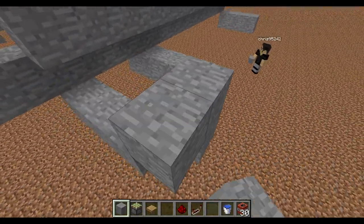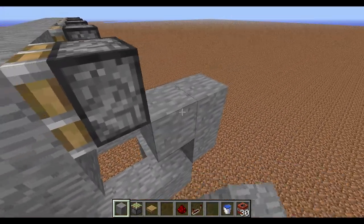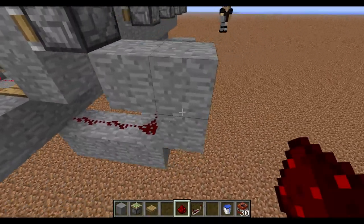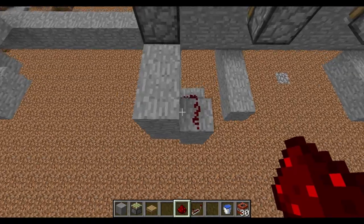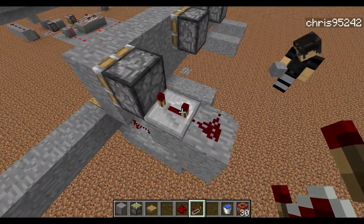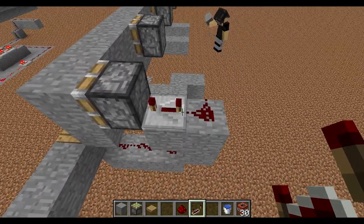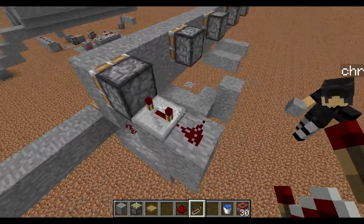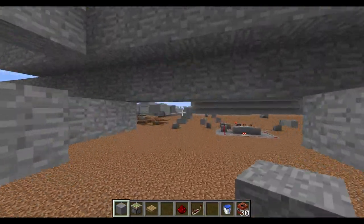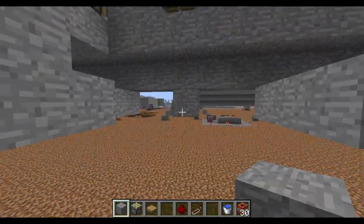You go out one, up, over, up, over like this. And you put redstone, redstone, redstone like this, going up here. Then put a repeater. Like in our other tutorial, this repeater sets the difficulty. All the way out makes it easier, all the way in makes it harder.